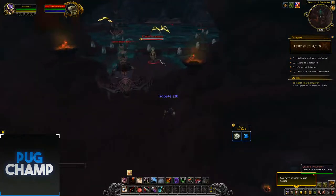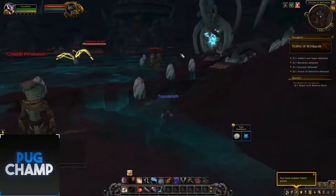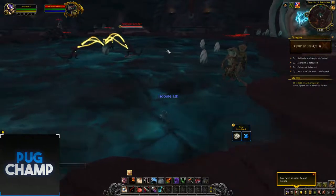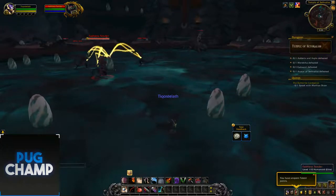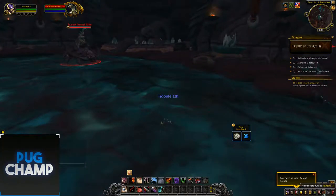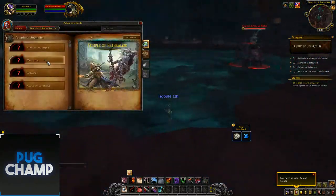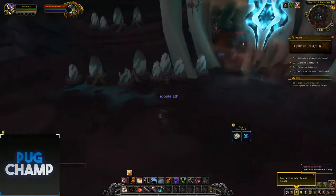Seems like there's a crab here as well, a few more snakes. I think this is the next boss maybe, or is the next boss further down a bit? There seem to be eggs here - maybe if I run over them they'll hatch. Nothing. I think this might be the boss. It seems that once you've killed the adds, they might hatch.